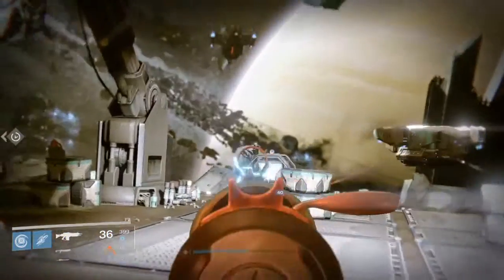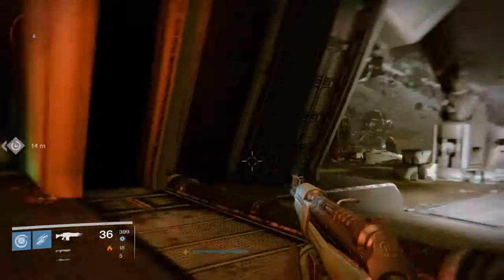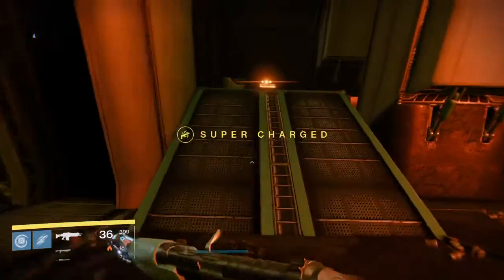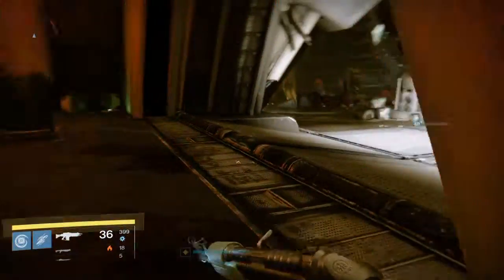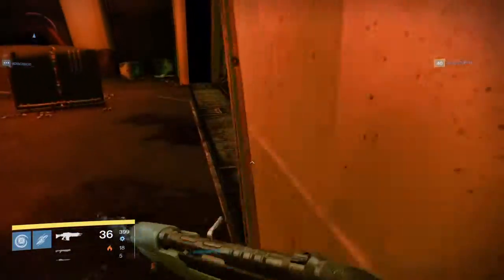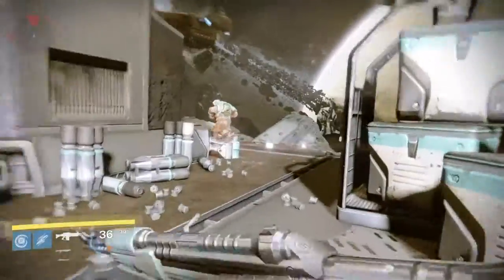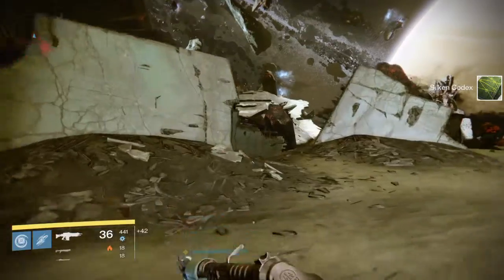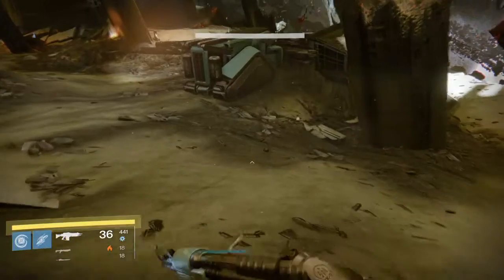Hey, what's going on guys, Badash4 here bringing you another Destiny video. Today I'm continuing the story — what you do when you have the Sky Burner's Command Beacon. You've got to bring that thing over here into the Dreadnought ship from the spawn, and once you activate it, it's gonna summon some Cabal. You get to defeat them, and when you kill their champion, he's gonna drop you some Deployment Codes.